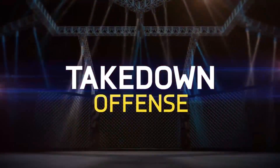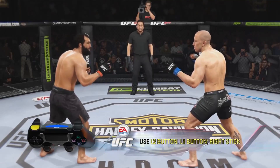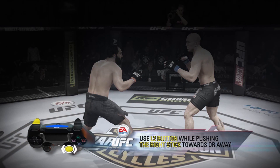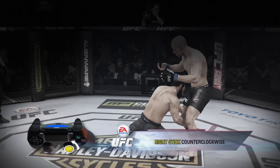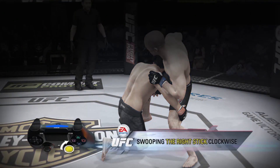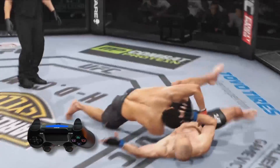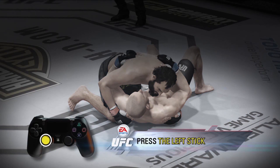Welcome to EA Sports UFC's takedowns tutorial. Let's focus on offense. Takedowns are performed by using a combination of the L1 button, the L2 button, and the right stick. To attempt a takedown, hold the L2 button while pushing the right stick towards or away from the opponent, then finish the takedown by swooping the right stick counterclockwise or clockwise respectively. Turn a takedown into a power takedown by performing the exact same sequence while also holding the L1 button. If you want to stand back up following a takedown, just press the left stick to try and get to your feet.